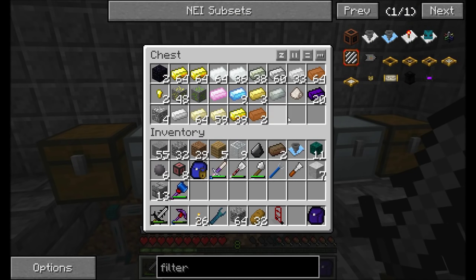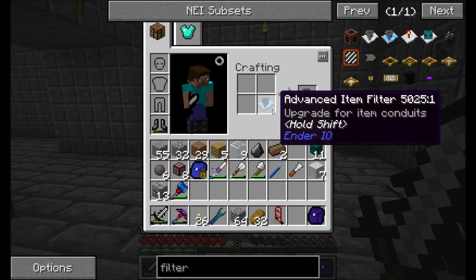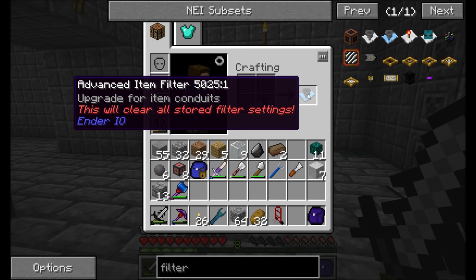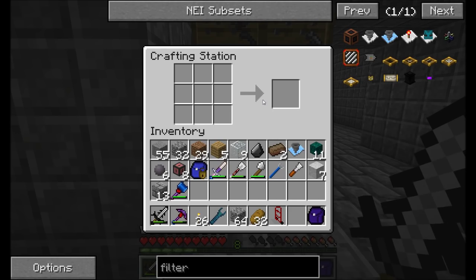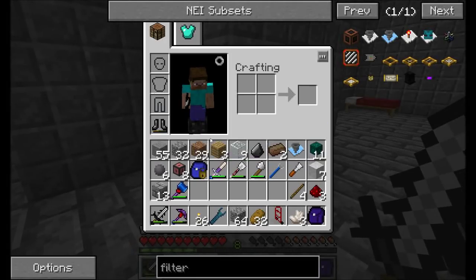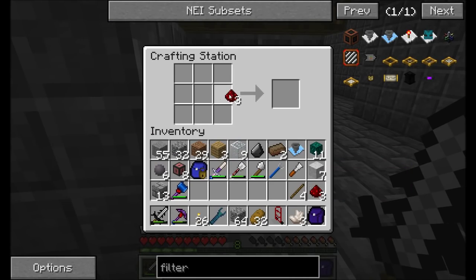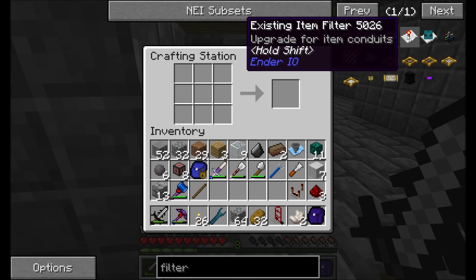If you go back a couple minutes and check on the video, you'll see we had probably a little less than a stack, and now we have a little bit more than a stack. So the only other thing to note is I have an extra advanced item filter which I don't need to use anymore. I can place it in a crafting window — if you hold shift it tells you it's already configured, but placing in the crafting grid will clear all stored filter settings, which is fine. I want to upgrade this guy, grab some nether quartz — three of them — and a redstone torch or three, plus a comparator.